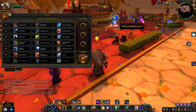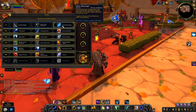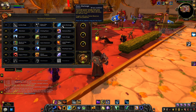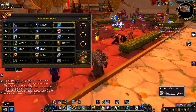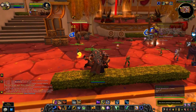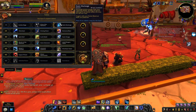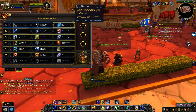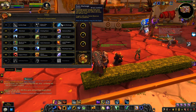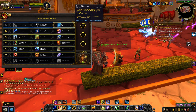So Blizzard reworked the talents for elemental and enhancement. At the level 15 row, alongside Earthen Rage and Echo of the Elements, there's now Static Discharge - a new ability that discharges excess energy from your Lightning Shield, dealing 25 nature damage to enemies within 40 yards every 0.5 seconds for 3 seconds, with Flame Shocked targets preferred. It's a cool talent but doesn't seem to have too much synergy right now. For mobility-heavy fights, having Static Discharge trigger while moving could be pretty good.